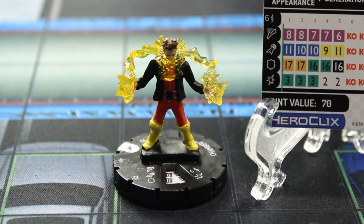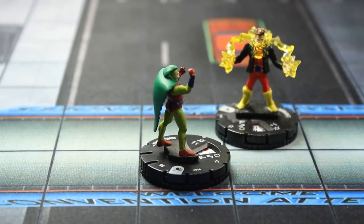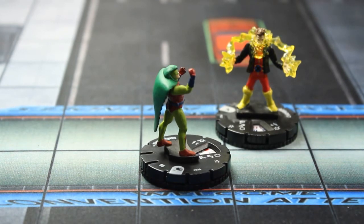Really helpful for positioning. So King Cobra decided he wanted to base Chamber because he didn't like taking that ranged attack. However, they are up on a little bit of elevated terrain, as designated by this red coloration at the edge of the map. One of my favorite things to do is just use a power action to knock people off elevated terrain so that they take extra damage.